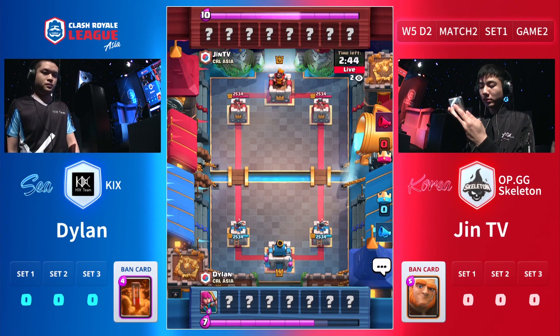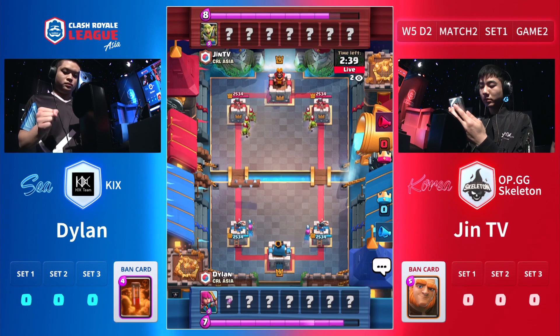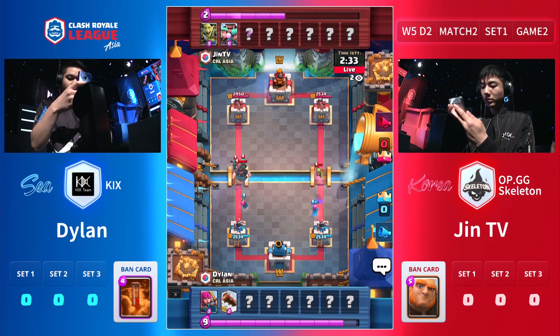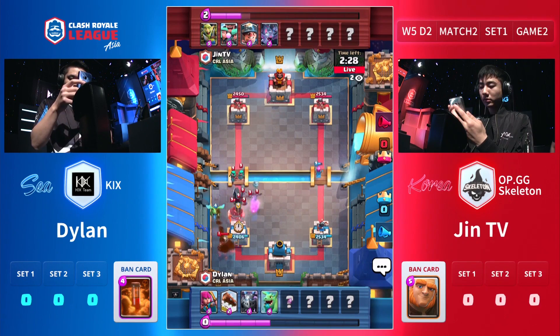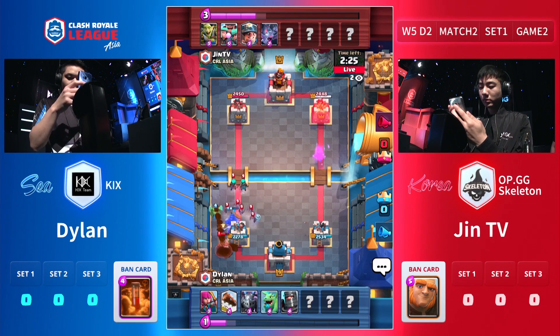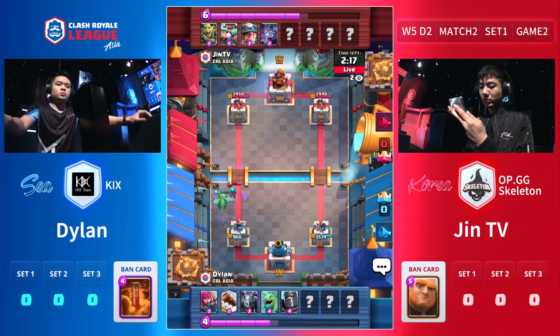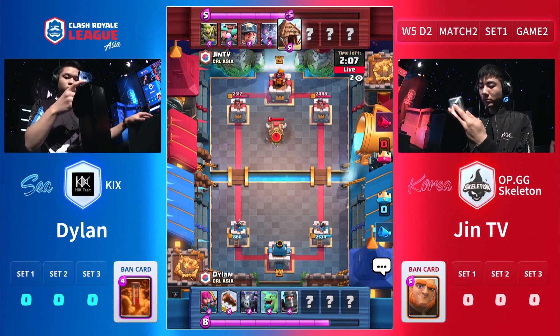JhinTV in red at the top of the screen. This may be an X-Bow from Dylan — high chance. Doesn't look like he's going to use Rascals because the Rascal girls are already on the field. Here we have the Rascals played by JhinTV. Baby Dragon targets the Miner. The Dark Prince is going to go down to the bats. Look at how much damage the girls do — 866 HP on that tower. The bats did so much work onto that tower.